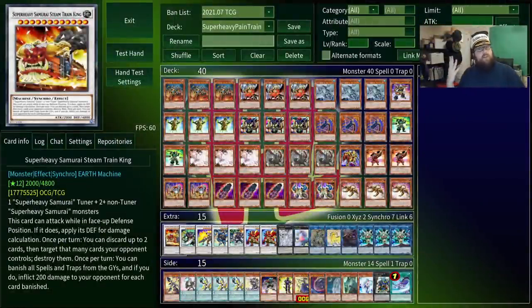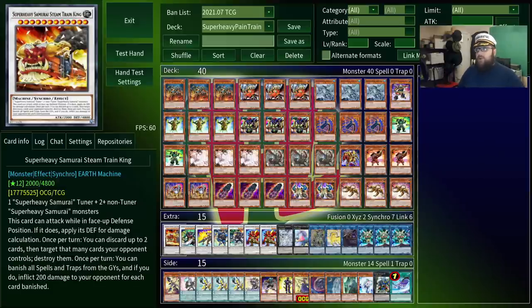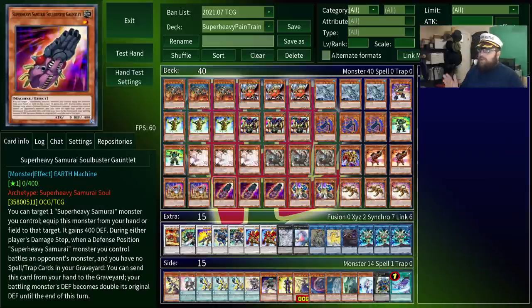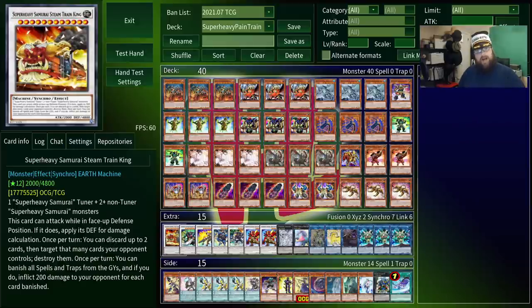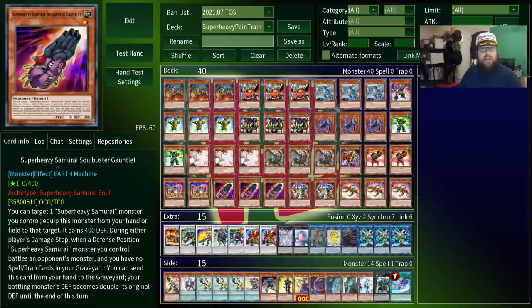Now of course, 4,800 attack by itself is not enough for game, but if you recall, we have Soul Horns, which allows us to attack twice — which is well over lethal on an open field. You can easily get an open field, because Steam Train has the ability to discard one or two cards and destroy that many cards on field, allowing you to clear out whatever else you need. And even if the field isn't open, we also have Super Heavy Samurai Soul Buster Gauntlet, aka the One Punch Fist — a hand trap that you can discard in the damage step to double a samurai's defense, giving our train well over 9,000.